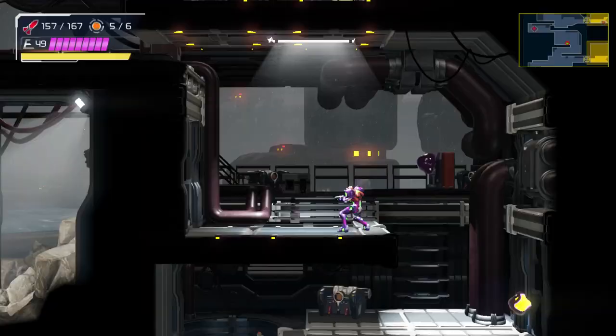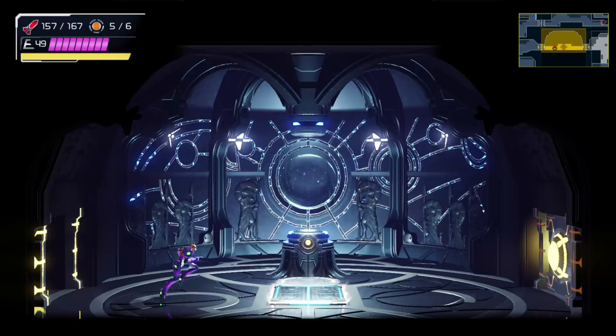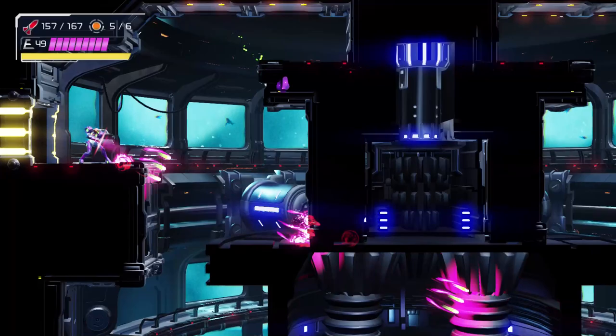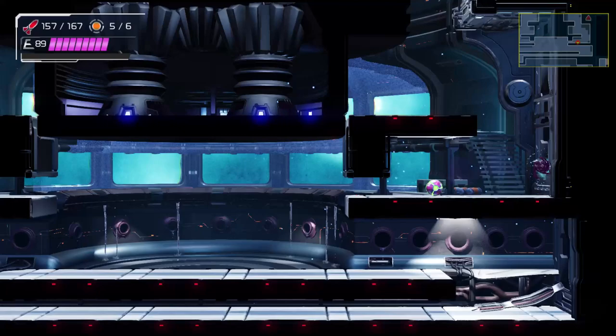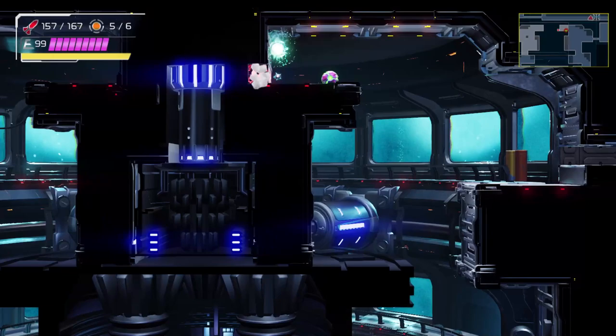It's through this map room. Here's where the gate was unlocked for Quiet Robe. Now that we have the pulse radar, let's see — there's something on the other side. I guess I did as thorough a search through that gate as I could. It's useful how bombs can destroy that — so it was a missile block, and now we have a missile tank.